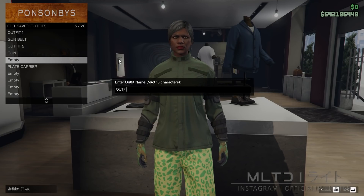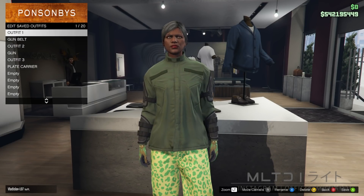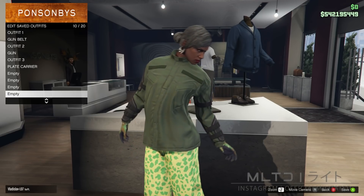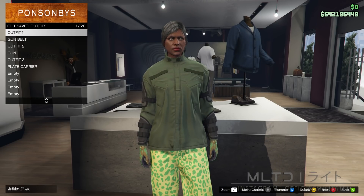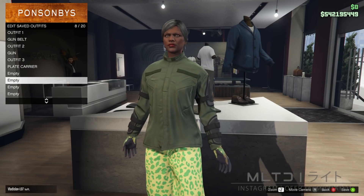Before going any further, make sure that you have the B and W deco earrings on all of your outfits — if you followed the video correctly then you should. You may notice that you still have a bunch of empty outfit slots. To make this worth your time, I recommend watching some of my other transfer videos to make additional outfits and save those here at the same time, though of course that is entirely up to you.